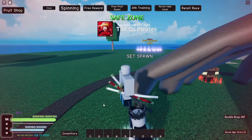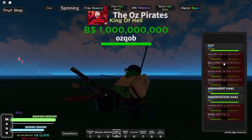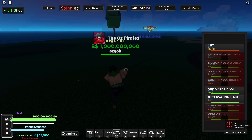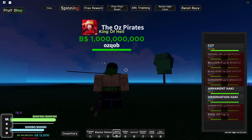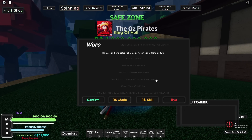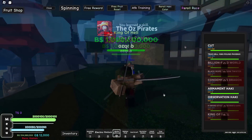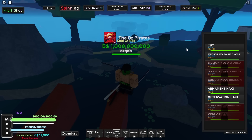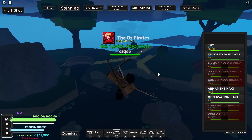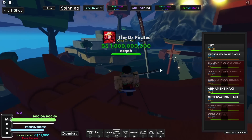Now let's get the King of Hell three sword style — Jigoku Santoryu. As you guys can see, we still need to unlock all of its moves. Let's first try out its M1s — M1s do look pretty basic. Let's go get our first move. We're here at Zoro again — we can get our first move for free, so let's confirm. We got our first move — it's called True Hell 1080 Pound Phoenix. Let's just check it out: 3, 2, 1 — let's fire it right about there. Look at that, that is pretty cool.